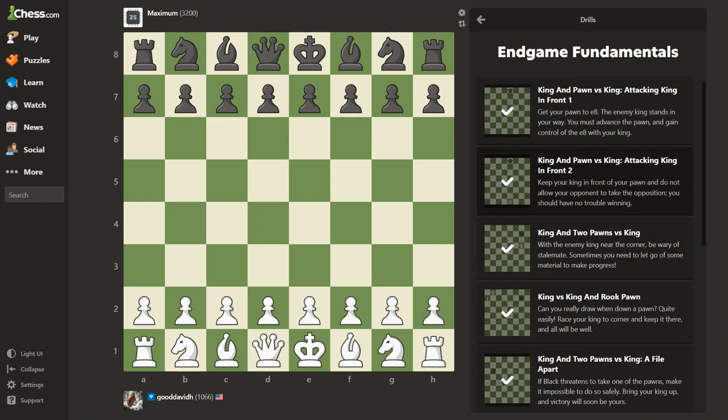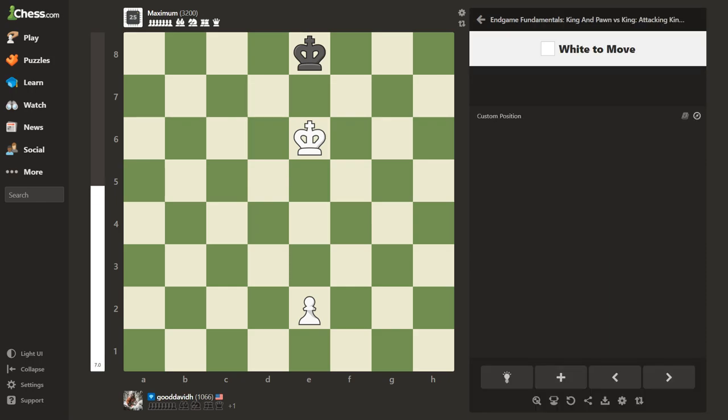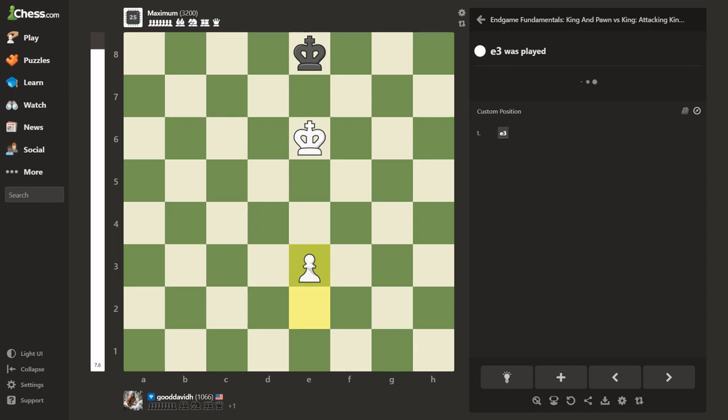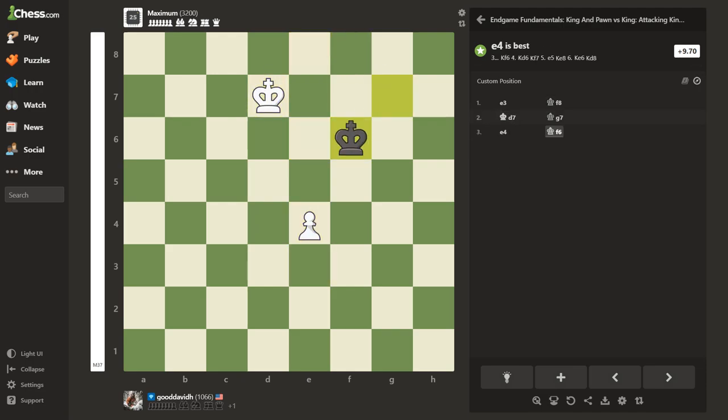You can see I've done a bunch of these. What I do is start at the top and turn it on maximum, so it's like I'm playing a super grandmaster. The idea here is to keep in front of that king — right now I want to take this but he'll come down.